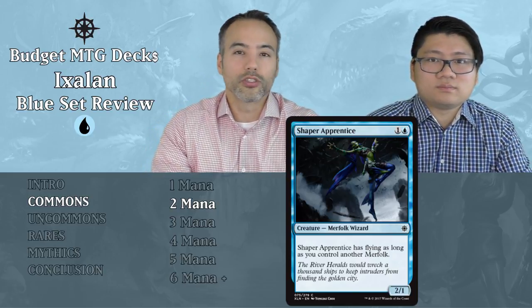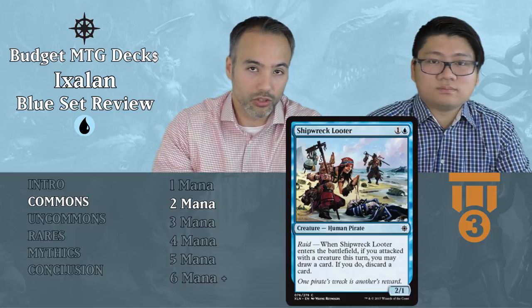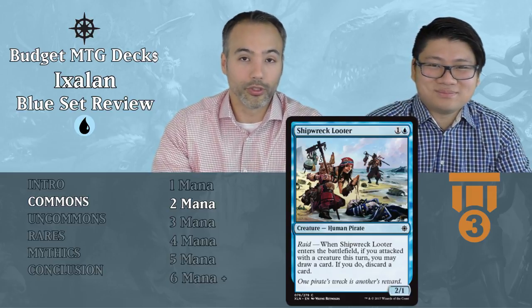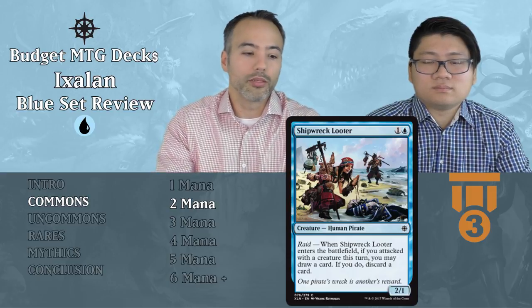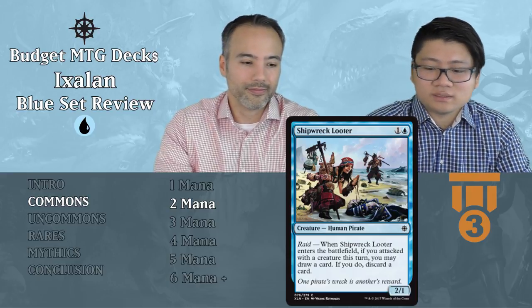Shipwreck Looter for one and a blue — a 2/1 Human Pirate for two mana. That body is terrible. But it has Raid: if you attacked this turn with a creature, you get to draw a card and discard a card — that's looting. And looting we do like. Early game, even without Raid, it's okay as a 2/1 for two. Late game, if you attack with something, you can loot and dig for your bomb or premium removal. That pushes it from unplayable back into a decent filler card — you really want to dig through your deck.